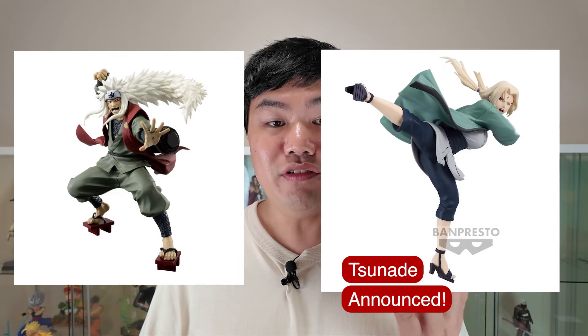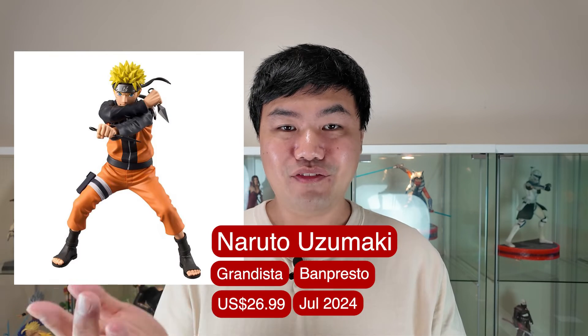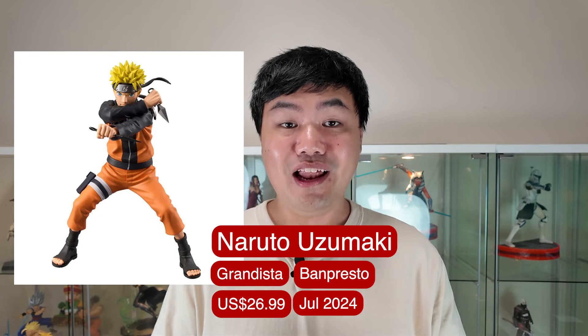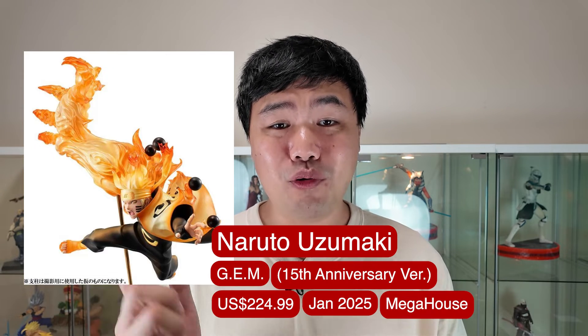There's also a fifth Honkabe that's already been announced. There's a Naruto Sage Mode adult form — quite a few of those. And then a Naruto GEM from Mega House. You can see the stylus, but GEM figures tend to be quite small.